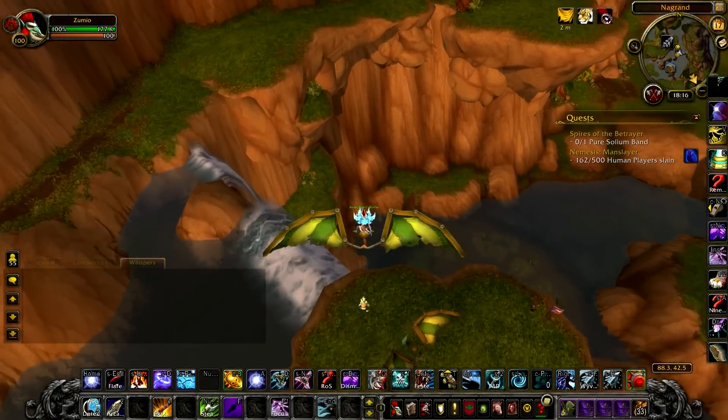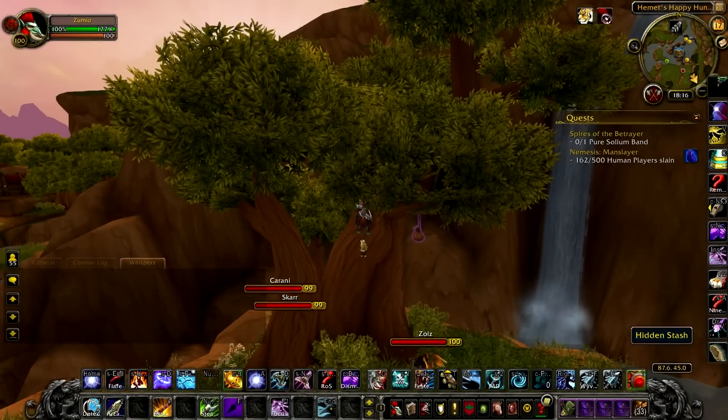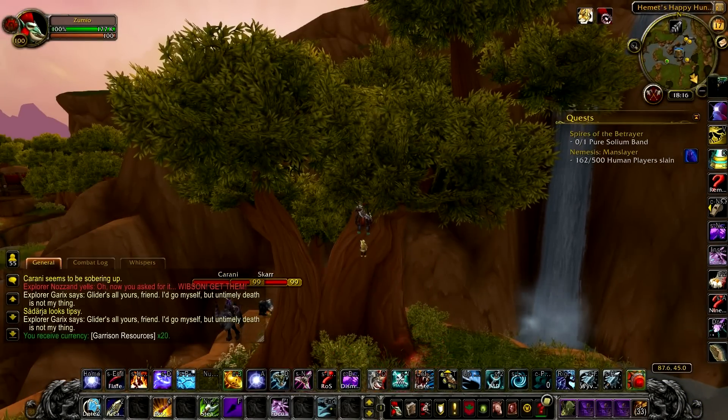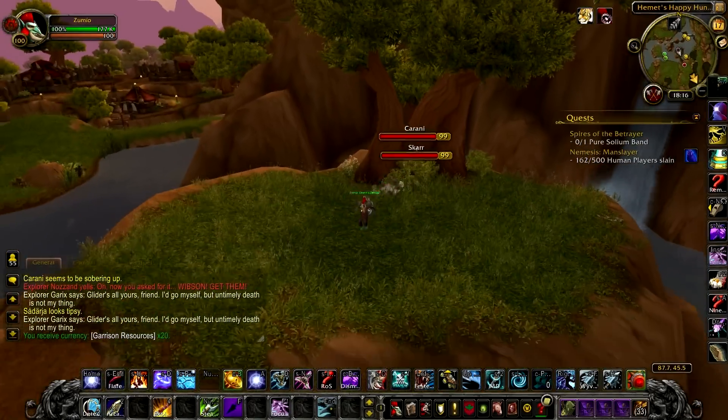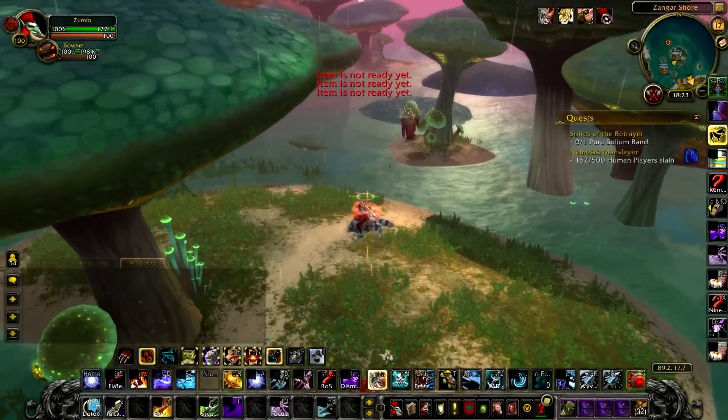The way you're supposed to get them is by using the goblin gliders situated around the zone, but that takes time and can actually be quite difficult. However, I found a way to get all these caches really quickly and easily — you'll need a Gnomish Gravity Well from engineering and the goblin glider tinker.